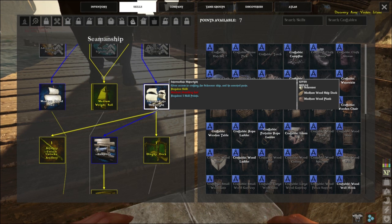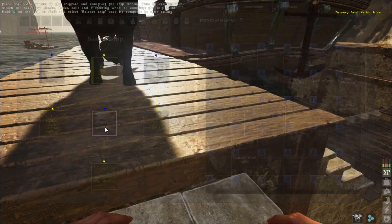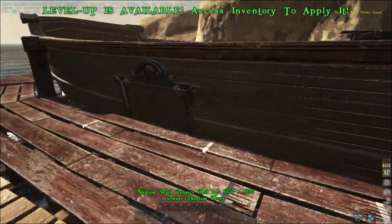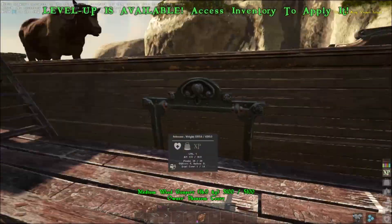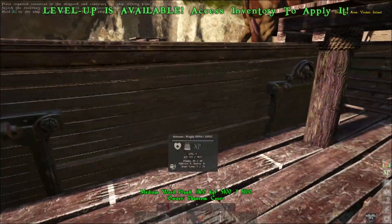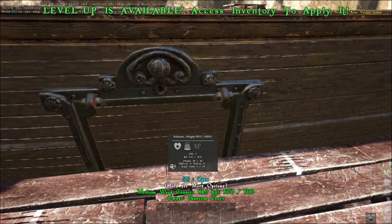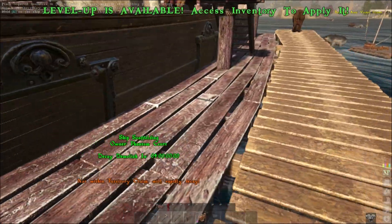If you want gun ports in your schooner, you can also unlock that skill. You'll be able to have gun ports on your schooner — up to five on each side. I only have three on each side because I didn't want five; I wasn't sure if it would add to the weight. You can have up to five gun ports on each side if you want. They take the same slot as the planks, so you just put these ones in instead of the planks.